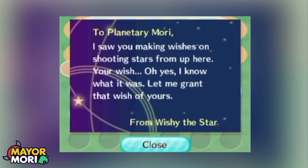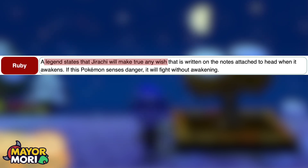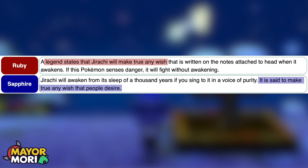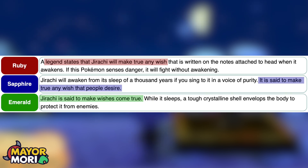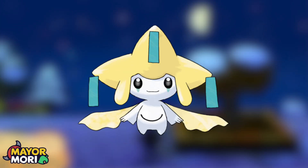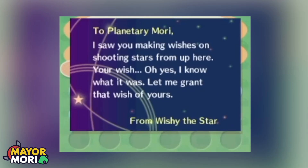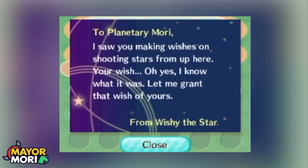Wishi the Star will grant your wish in Animal Crossing according to the letters, which sounds a lot like Jirachi's Pokedex entry at the time, including: "A legend states that Jirachi will make true any wish," "it is said to make true any wish that people desire," and "Jirachi is said to make wishes come true." The timeline makes sense given Jirachi, the star-shaped wish Pokemon, was introduced in Generation 3 and Emerald released only a couple of months before Wild World. Personally, I like to think Wishi is inspired by Jirachi.